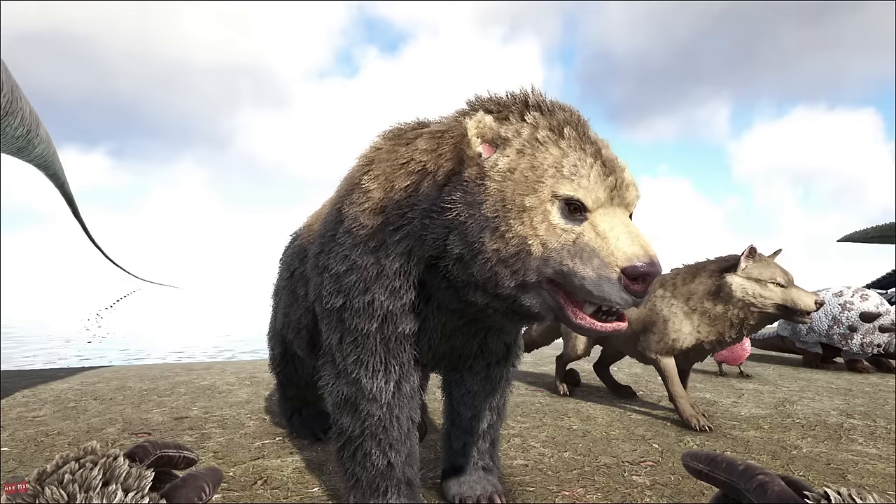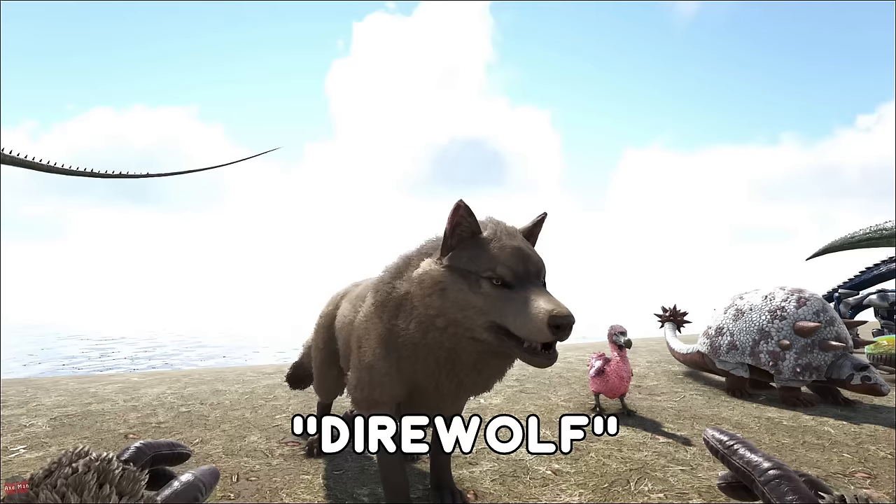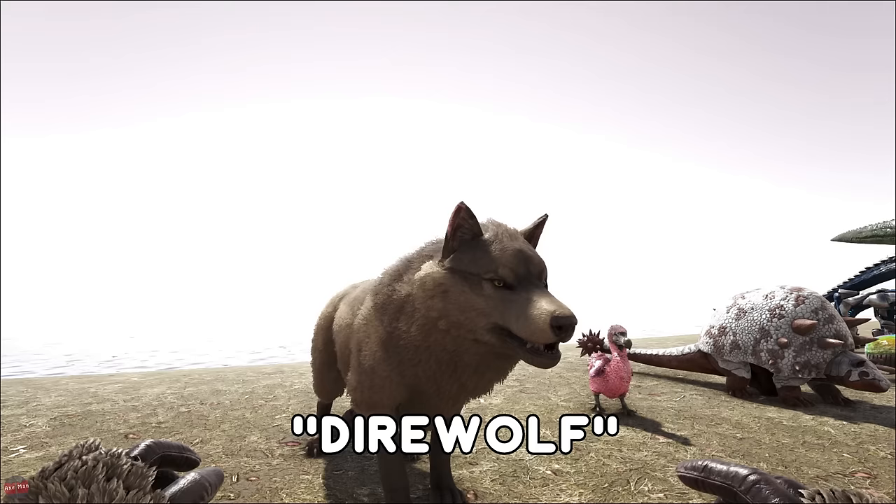The Dire Bear is found in the Redwoods. Pretty easy to tame, quite powerful as well. Its main ability is to harvest honey without being stung by the bees. The Dire Wolf is normally found in the snow or the tundra areas. It's a pack creature so they're normally found in groups. Another good reason to tame these is you don't actually need a saddle, so if you're early on and you can find a decent level one, you can get one without making a saddle — although that does mean it doesn't have any armor value.